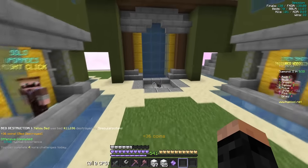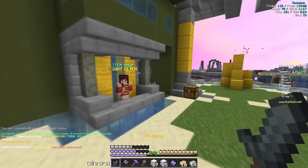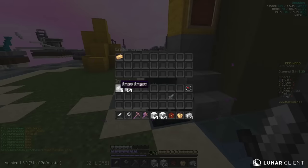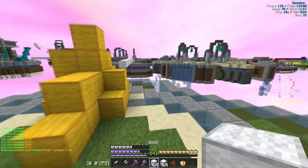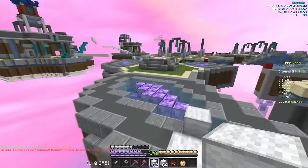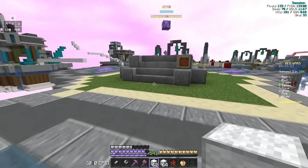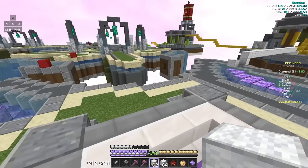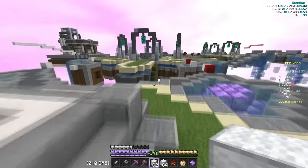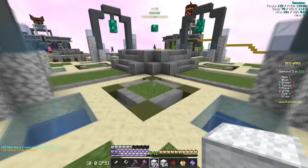Next up, we got Toggle Sneak/Sprint. Essentially, what this allows me to do is just hold W when I'm sprinting, which saves a lot of time and makes my PvP way better. Contrary to having to double-click W or hold a different key while also clicking W, I can just hold W and go forward. I can show this off — if you see the keystrokes, I'm just holding W, not double-clicking. It's a really nice mod, and I just use Toggle Sprint overall.